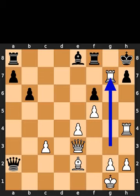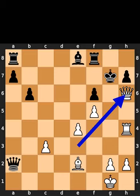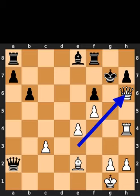White takes the pawn on g7 using the rook. Black takes the rook on g7 using the king. White plays queen to h6, check. Black plays king to f7. White takes the pawn on h7 using the queen. Checkmate.